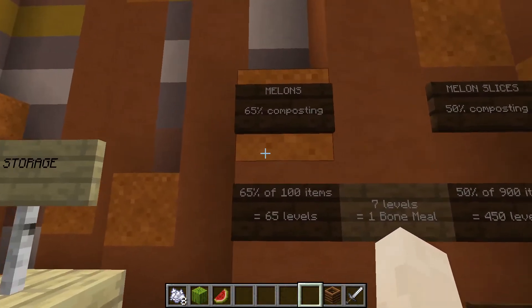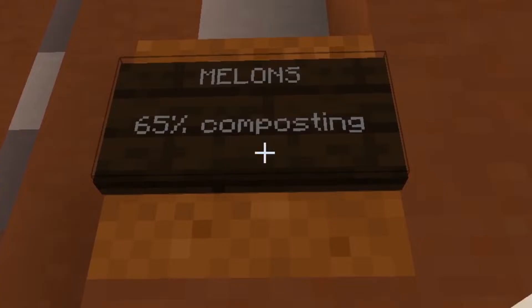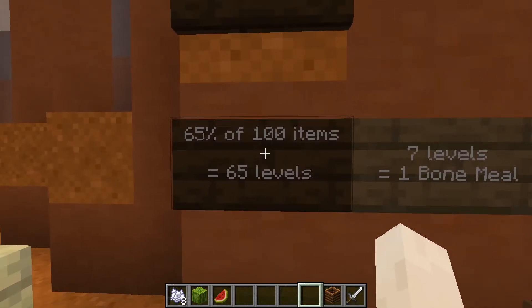But while that's going, let's come over here to this wall and talk about the maths. We know that melons have a 65% chance of composting, meaning 65% of whatever we put in there will be successful at making new levels. We put in 100 melons, so 65% of that is 65 melons, which will turn into 65 levels.